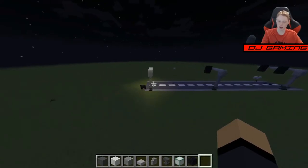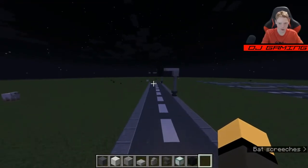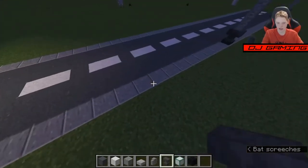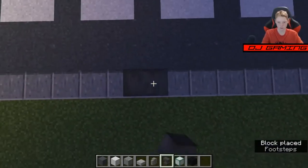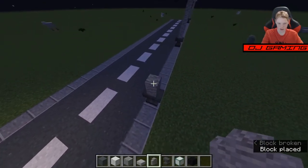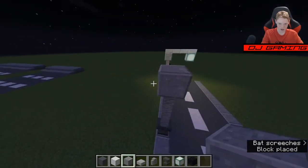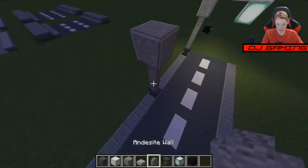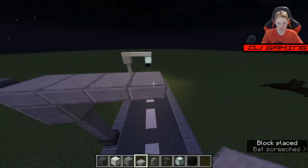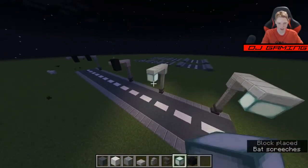Now we're going to get into lamp posts. These are a bit easier to work with. So let's start with the lights. I'd like to grab an anvil because it has a great look. Grab polished andesite and just place it right there — three blocks high — then an andesite wall on top. Then smooth stone slabs coming out four blocks. Now grab your sea lantern, and bam, you've got a nice light.